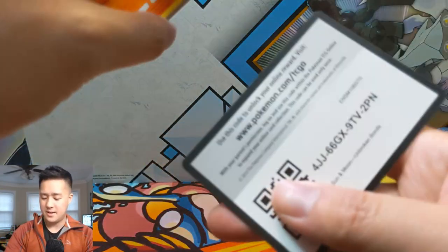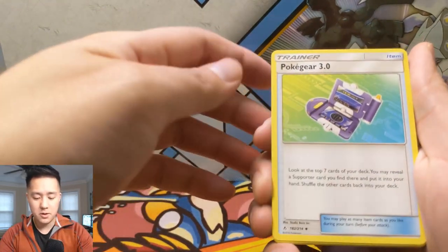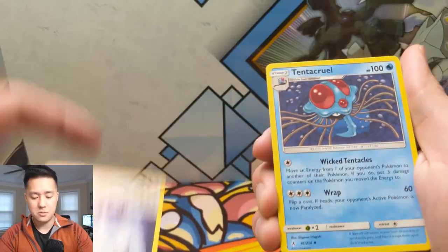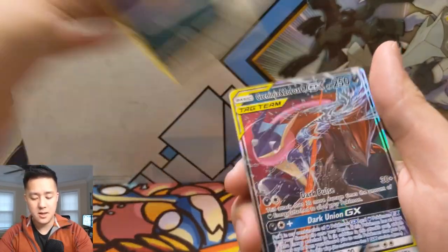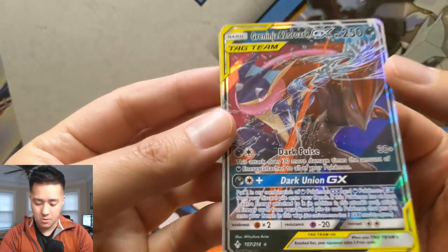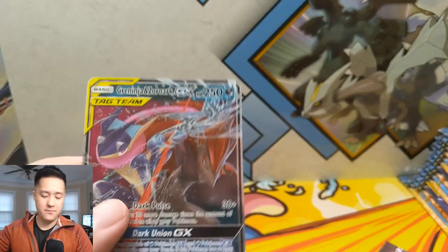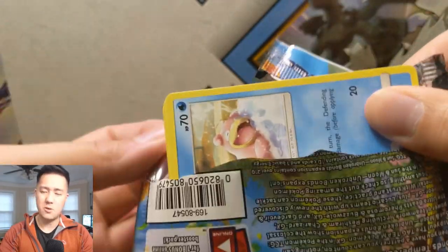Hmm, do I want a Melmetal? Lucario — Full Metal Wall — I want to see a deck with that; I feel like it could be very strong if you get that off right away. Grass Energy, Pokégear — 'Look at the top seven cards of your deck; you may reveal a Supporter you find there and put it into your hand.' Triple Acceleration Energy, Tentacruel, Salandit, Koffing, Diglett, Zubat, Jigglypuff, Carvanha reverse, and then — ooh, nice! — a Greninja & Zoroark tag team! Really cool art — they look like they're fighting each other rather than together. Awesome pull; we're getting some great hits — two tag teams and another GX.